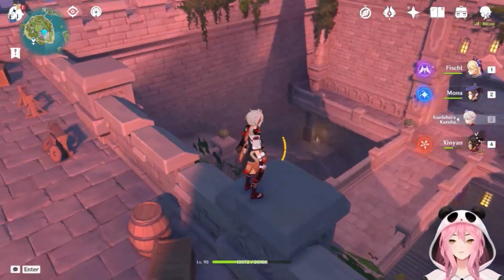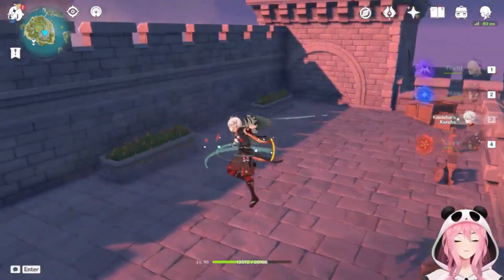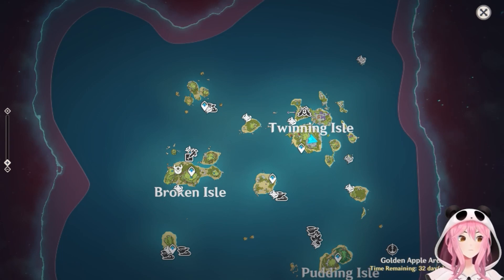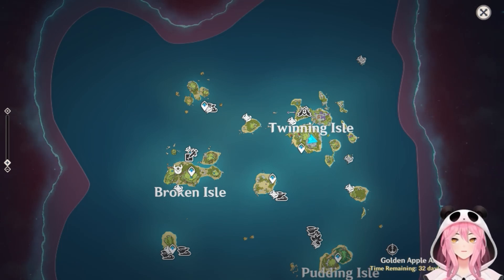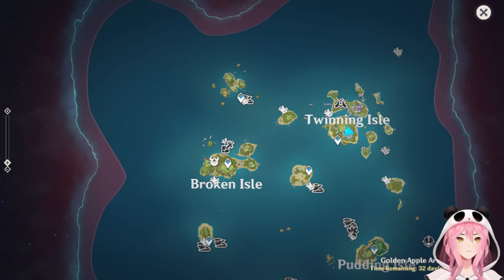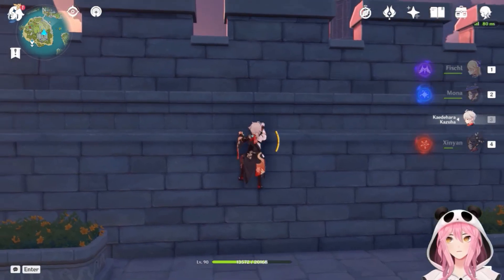I'm sure you can find more practical uses for his tap E while gliding — it's going to be very useful for a lot of people. You can also use this while collecting anemo or crystal core butterflies; it will not despawn them. And if you pair him with Sayu, she has a passive where she doesn't scare the crystal flies — at least when you pick the first one up they won't run away, so you can grab multiple before they start flying.